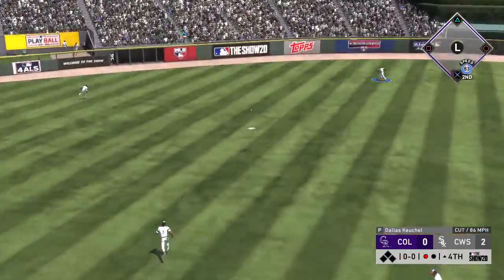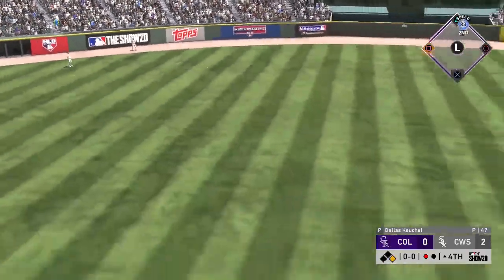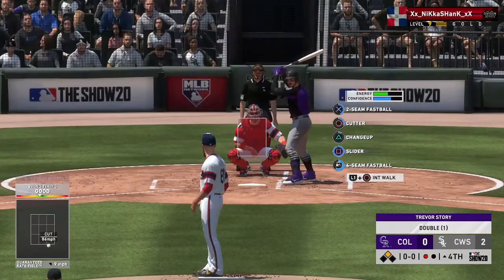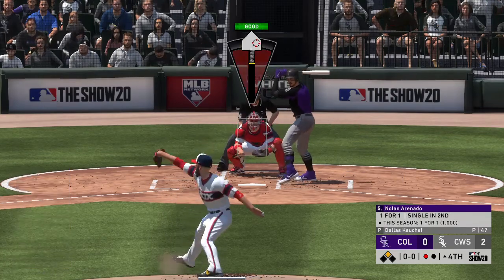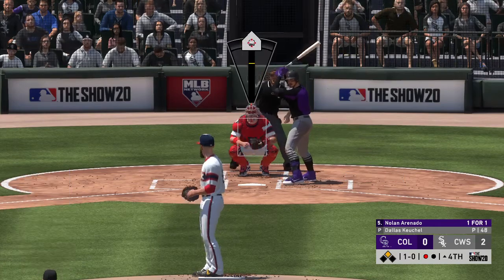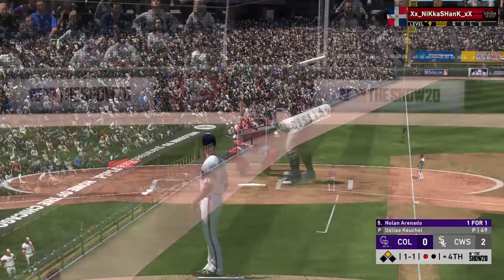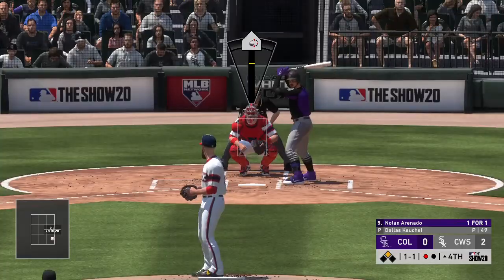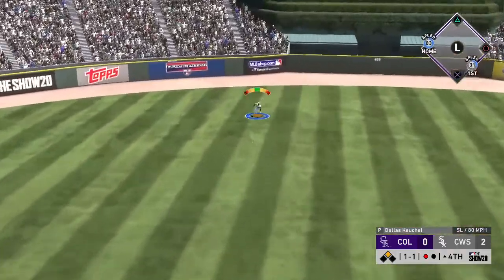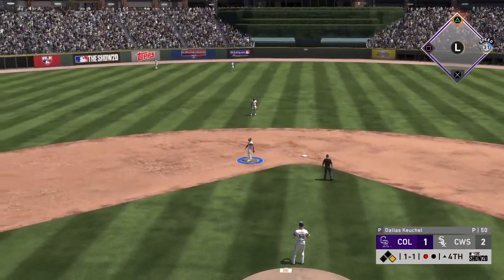There's a drive out to left center field. He's around first, heading for two — and he is in at second base with a one-out double. That'll bring in Nolan Arenado. He'll take a look at a slider that misses for ball one. He was cut down at second attempting to stretch a base hit his first time through. The one-one — line drive, and that's a base hit to center field. The runner scores from second.